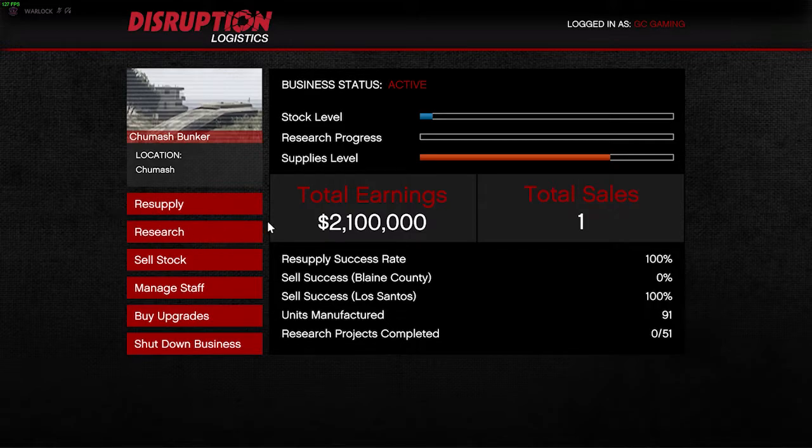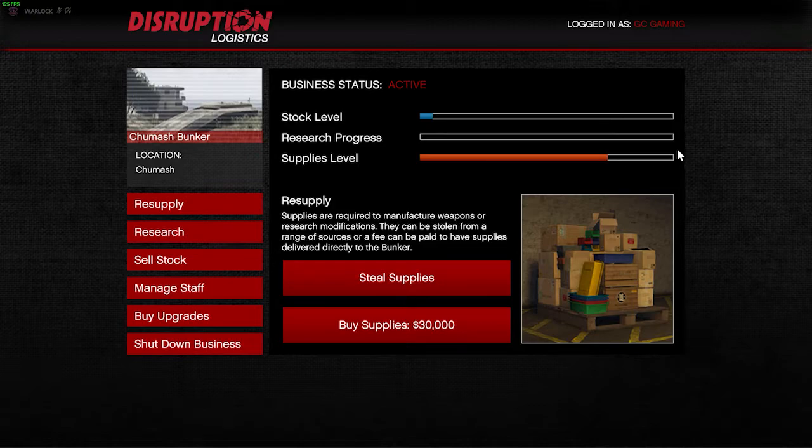First, start with the supply. This orange bar indicates the level of your supplies in your bunker, and there are two methods to resupply your bunker. In 'Steal Supplies' you have to steal supplies for your bunker business and you pay nothing for them. In 'Buy Supplies' you have to pay for your supplies. Make sure every time you jump into GTA Online you always check that your bunker has enough supplies. You have to resupply your bunker around five to six times.